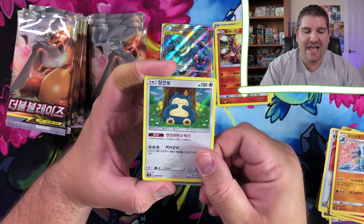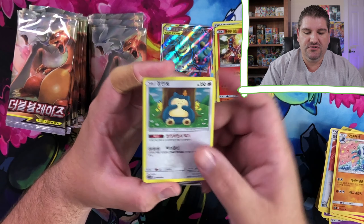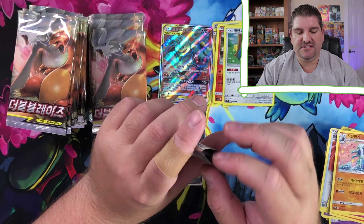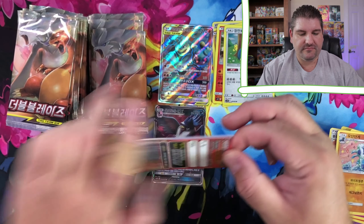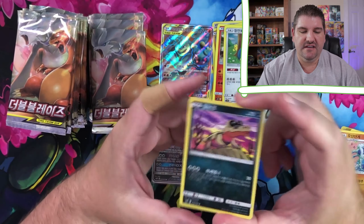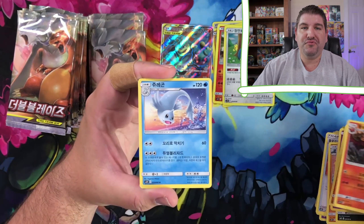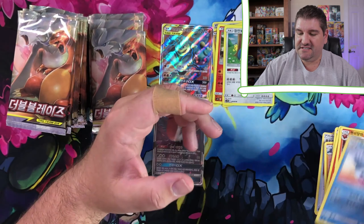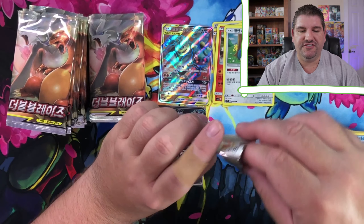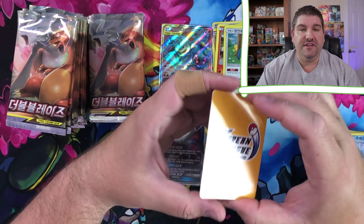There's a Snorlax with the Pikachus and the Torchic hanging out - very cute. All right, here we go. Let's get this opened up. And if you haven't watched the series that I've created where I'm going through pre-release kits, make sure you go check those out because they're instructional and they're also openings.